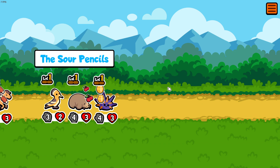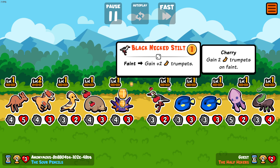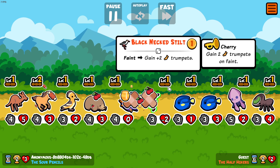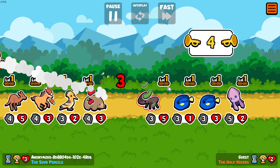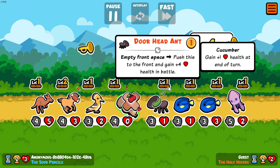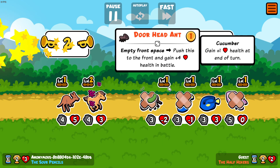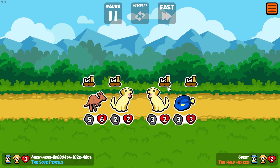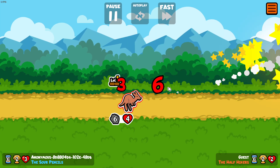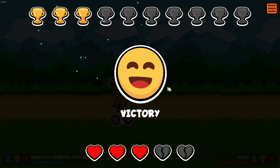Sour Pencils against the Half Acres — let's go! We have two trumpets and they have four trumpets... then three... then zero. Yes, we won! That was good. I'm liking those trumpets — we need to invest in trumpets.